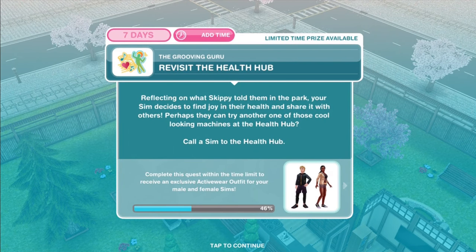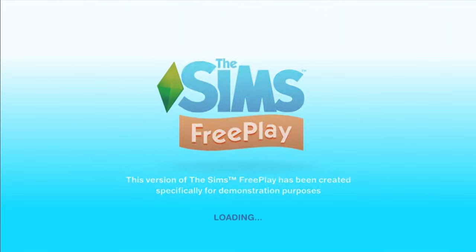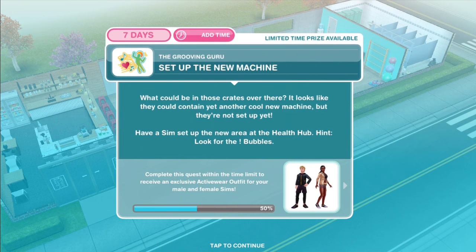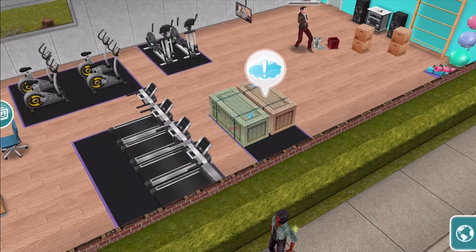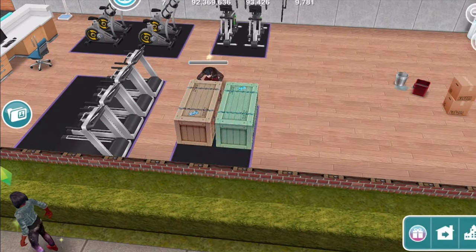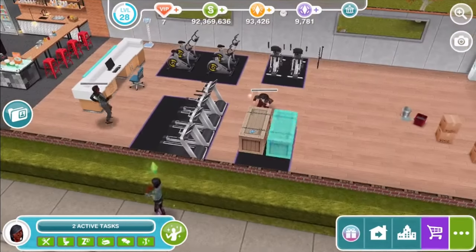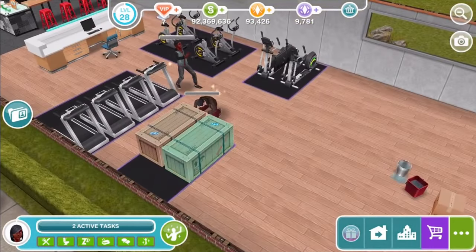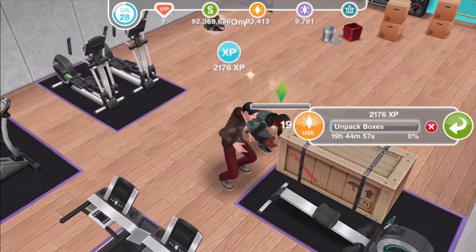Revisit the Health Hub. Reflecting on what Skippy told them in the park, your Sim decides to find joy in their health and share it with others. Call a Sim to the Health Hub. Set up the new machine — what could be in those crates? It looks like they could contain another cool new machine, but they're not set up yet. Have a Sim set up the new area at the Health Hub. I'm going to guess rowing machines. Nineteen hours and forty-five minutes — it's an Ikea nightmare. Have two Sims working on this. Maybe a weightlifting machine? Yeah, like one of those.